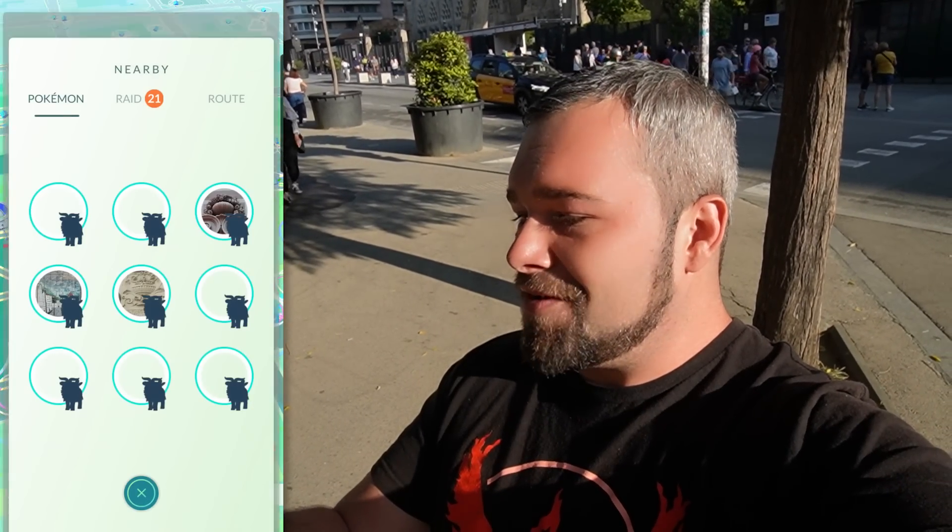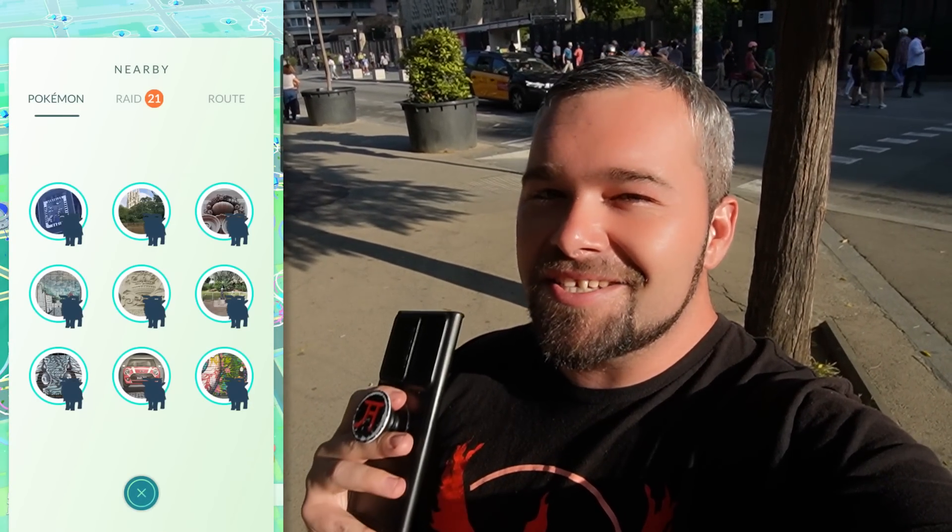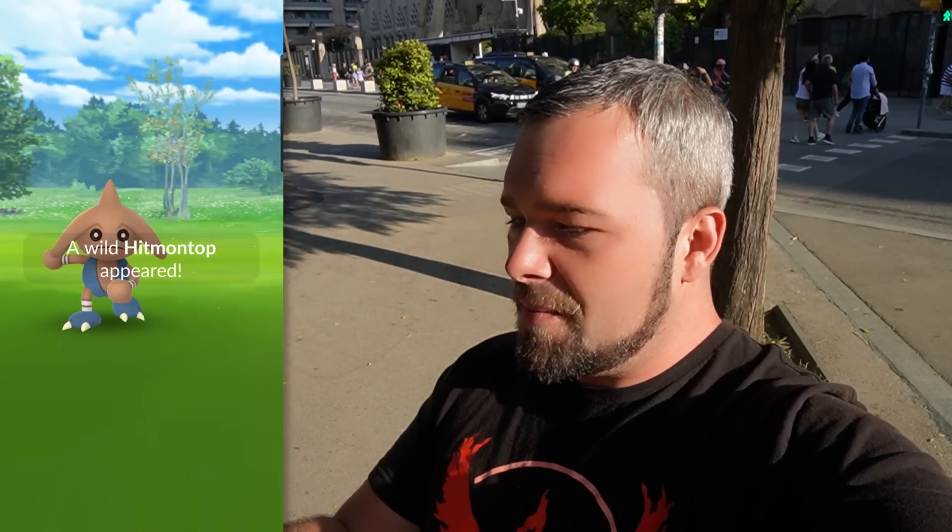We have a lot of shadows on the nearby. This is Skiddo — I really want to get this as a shiny. That is a big goal. Unfortunately, we don't have anything like that around us, but we do have a Zangoose that isn't shiny. Let's just do a couple checks real quick, see if we can get a shiny right off the rip. No Staryu, and then we got a Hippopotas that also isn't shiny.